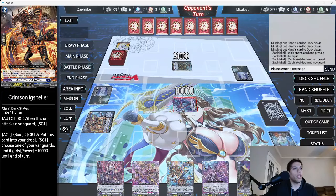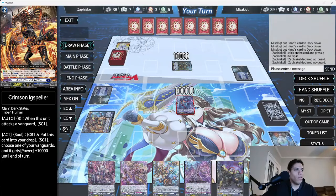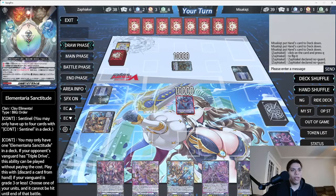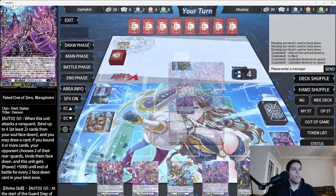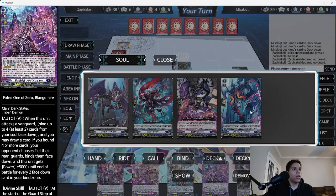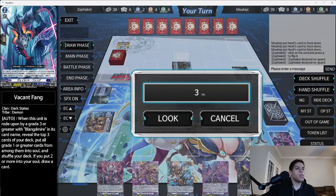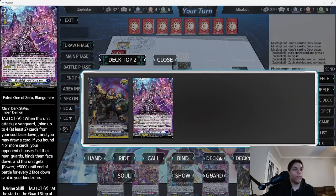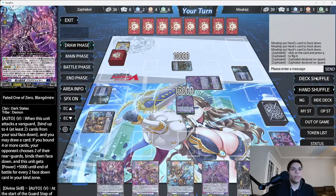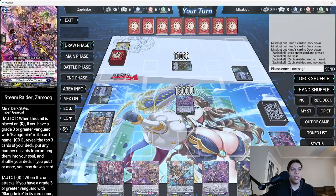We take our damage and go to end phase, then into our draw phase. The worst card right now is Brainwashed Swirler — which is crazy. Now we ride Blangmire and go into our soul list to show our grade two and use its skill. We check our top three — two cards go to the guardian circle — then reshuffle the deck. The grade two does shuffle; the grade one does not. We put those into the soul and draw a card.